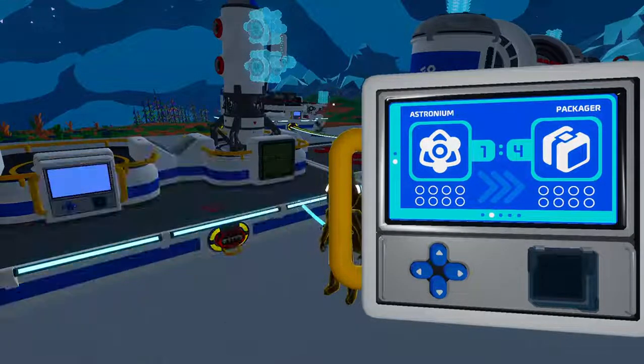Another thing: you can actually research Astronium. Now, it's not great researching material, but it's abundant and it's fast. We're only getting 500 bytes, which isn't crazy, but as you can see it's only going to be two and a half minutes, and that is pretty quick. If you get a bunch of research chambers going and you can power them all and you have a bunch of Astronium, you're going to get bytes at a very quick rate. As you can see here, I'm getting 800 bytes per minute, and I can immediately replenish them. It's going to be a lot of bytes.